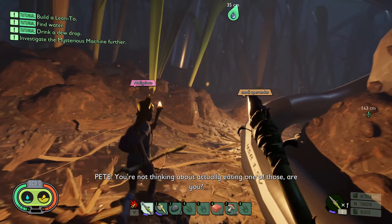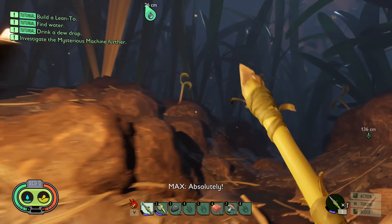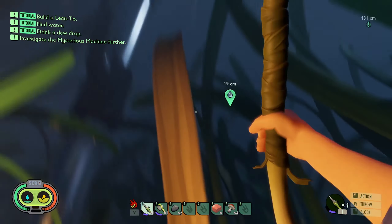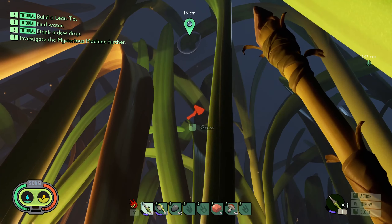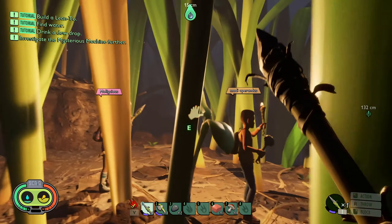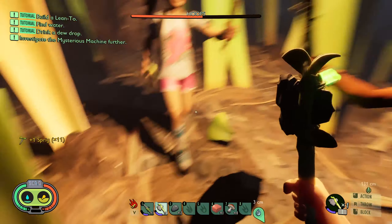Drink a dewdrop? You're not actually thinking about eating one of those, are we? We should go to that dewdrop thing. Absolutely. Where is it? Over there. Oh, I see it. How do you get it then? Did you knock it? Smash — smack the grass next to it. There it is. You would be absolutely right.